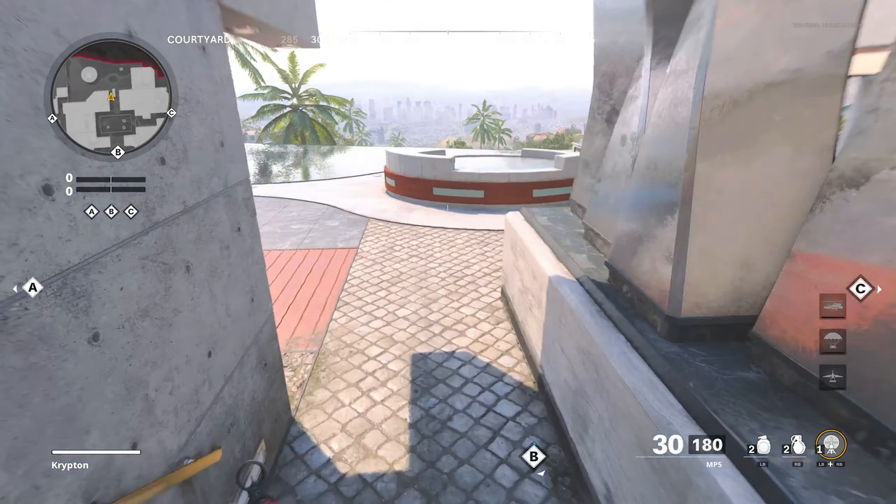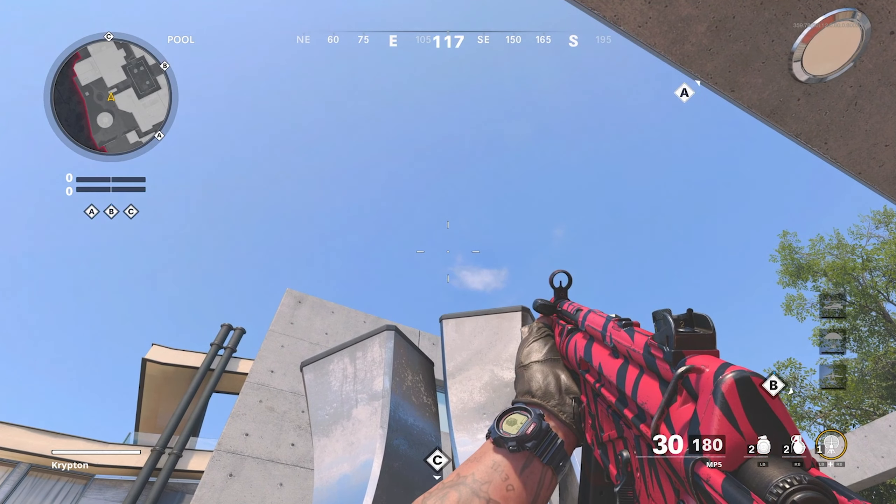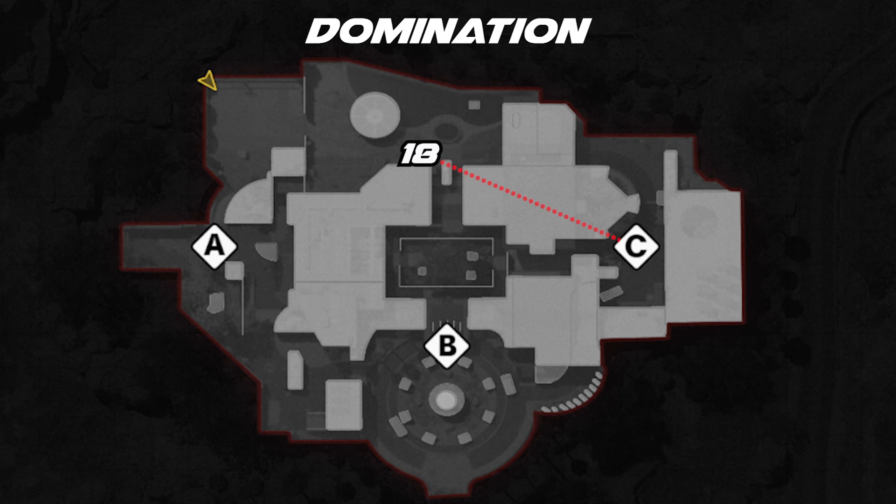Moving on to the C spots — this is the exact same position as the first A spot. All you want to do is aim up right here over C and launch it over while jumping. You may catch them off their spawn if there's only one person capturing the flag, or if they are taking it off you and you flip the spawns.